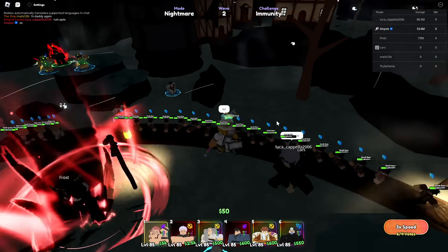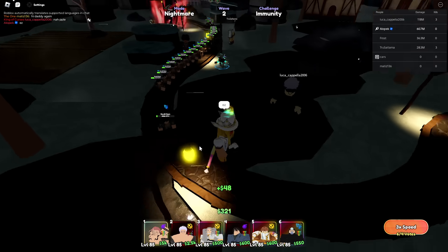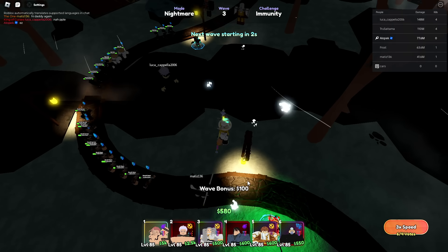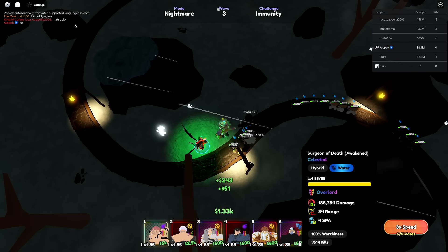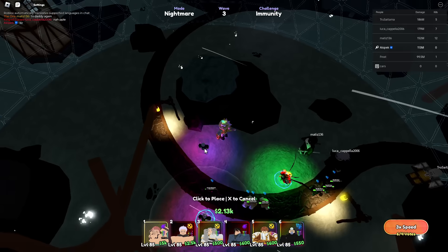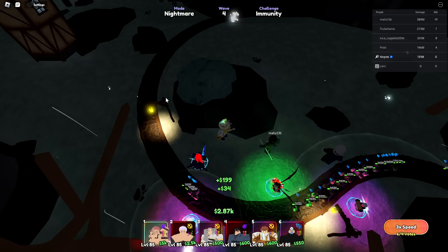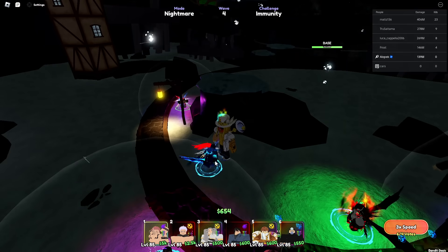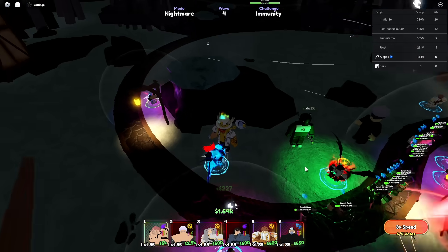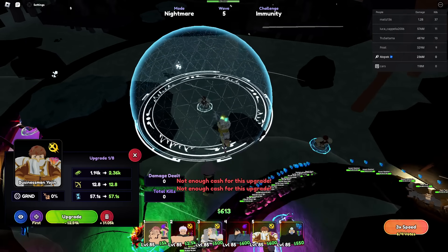It looks like immunity is the way to go - this is our best chance. We got a kill - immunity is the easiest strategy, or maybe they nerfed it. I'm not sure who to place next but I'll try to get my Gojo down. This is a lot better - got Gojo placed. Getting another Gojo to stall them all. And Igris is actually kind of good - Igris is goated, how did I not know this? It looks like we might get our first secret portal win.